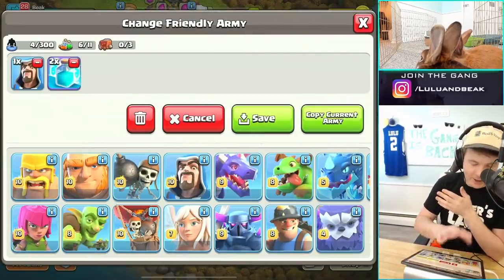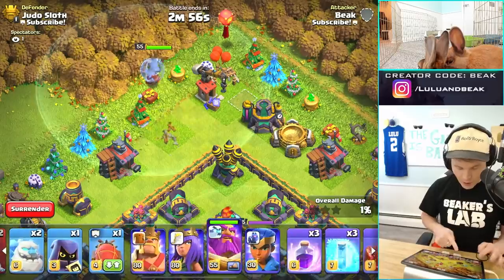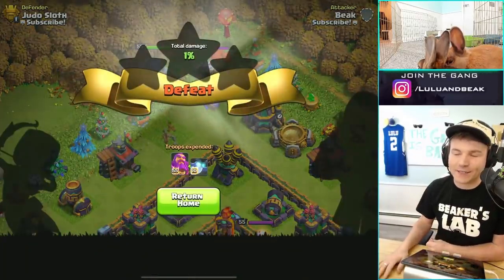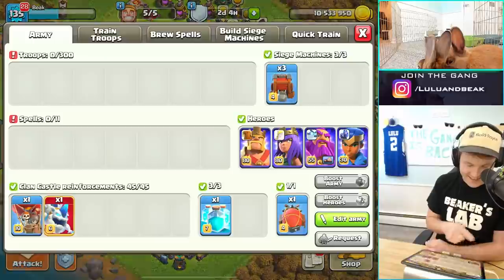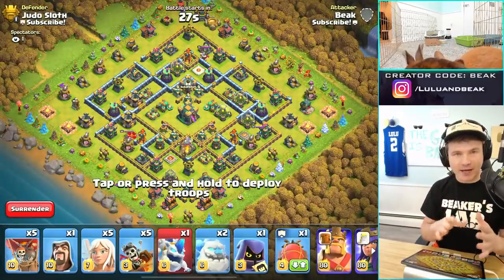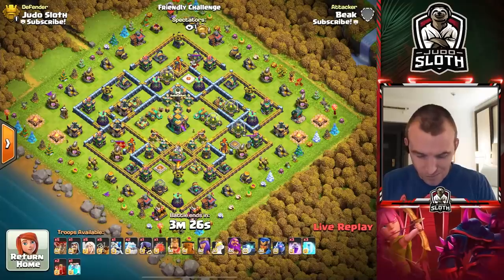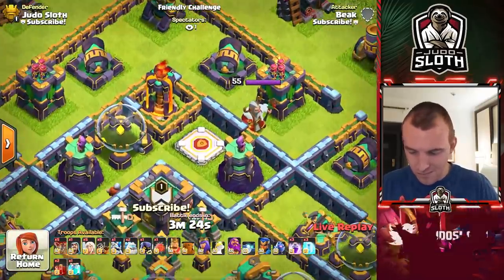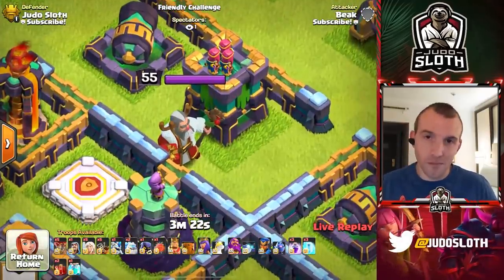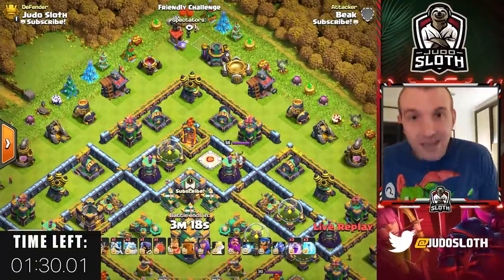Let's make the army. The last time I attacked I apparently had a bunch of clone spells — let me get rid of those. Wait, I have to start over, I forgot the healers. Okay Judo, I'm going in. I haven't really scouted the base much but I've got a rough idea — I kind of want to do a warden walk, up where your warden is, and I have to do half of the raid as a warden walk.